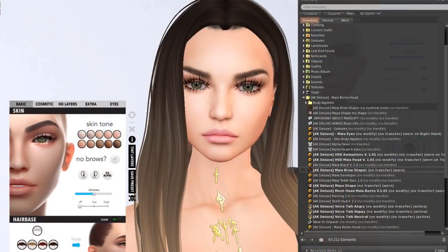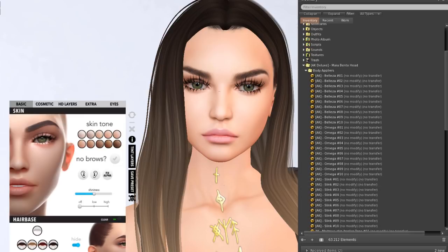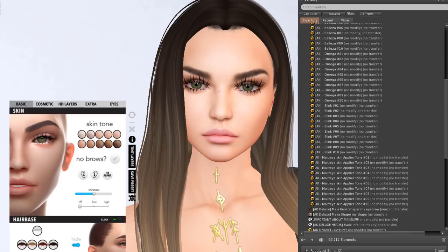Okay guys, so let's see this. That's how you get it. This is the original shape — it's the Akeruka Deluxe Maya Shape and Akeruka Deluxe Maya Brow Shaper. When you open the box, you get the Maya Bento Head, Maya Eyes, and Skin Body Appliers. I opened it and you have skins for Beleza, Omega, Sling, and Maitreya. So here are the skin tones for the head.